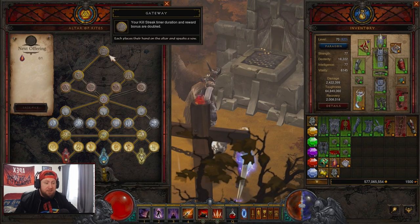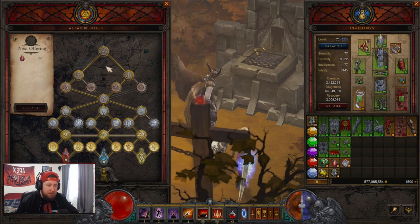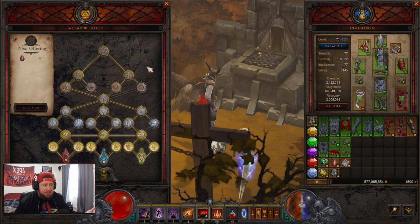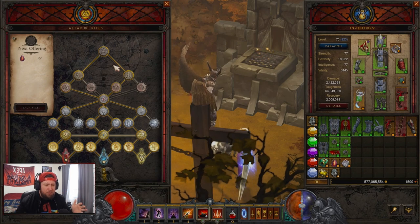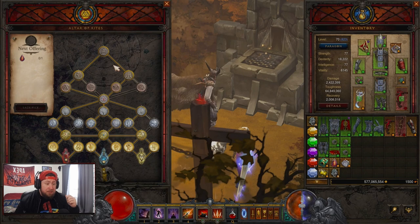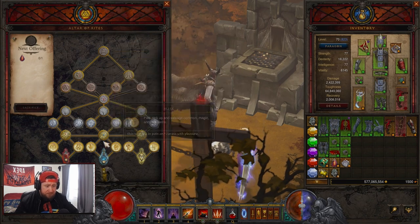The first thing we need to talk about is the cache you get from starting the new season. Normally you'd use that seasonal cache to get your level 70 weapon or a power, but instead we're going to use it to get some of these nodes. If my math is correct, you can get about 12 to 14 nodes just from the Horadric cache — the weekly one you do. A lot of these powers are just so overpowered it's really good to crack it and use it right away.